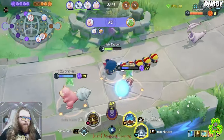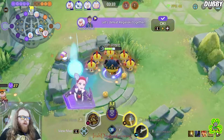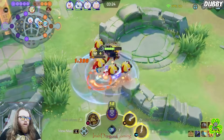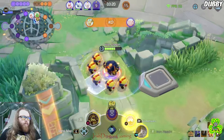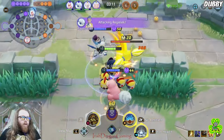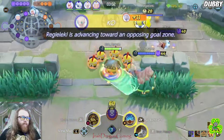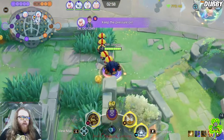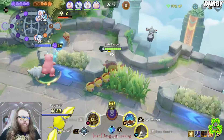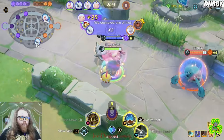That shield is so dumb. I have a blue buff now — you guys are screwed! And a red buff — let's go! Kind of just want to go grab our jungle.